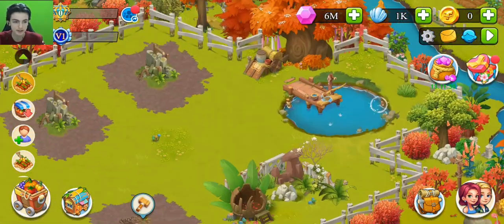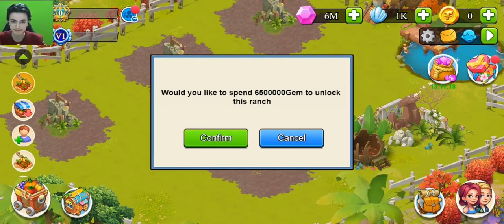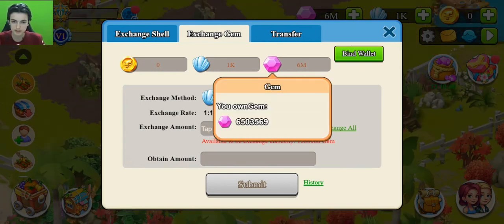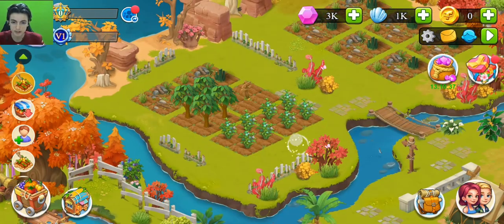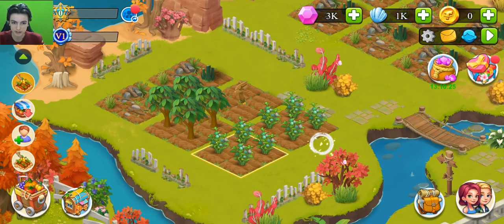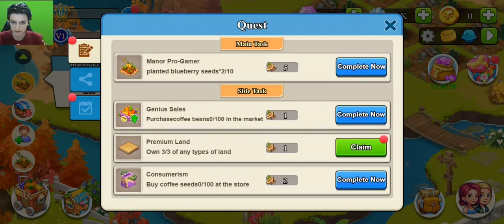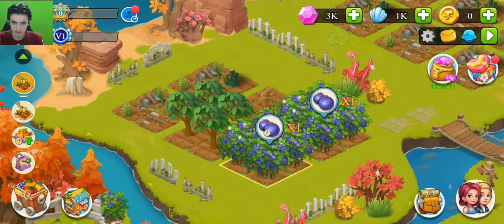You also need to open the ranch. Opening the ranch costs 6,500,000 game currency to unlock. We have enough — click confirm and it's unlocked. They are growing up, and when you click on one it reaches maturation after about 10 seconds. In the tasks section you can get rewards by completing tasks. For example, for opening three premium lands you can claim rewards. You can collect all items and they go into your backpack.